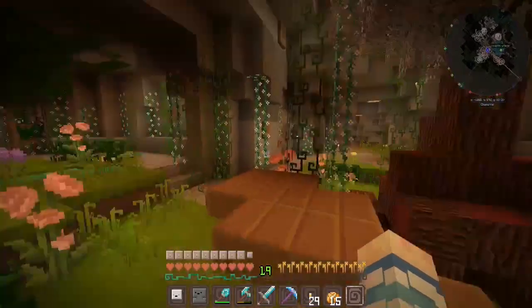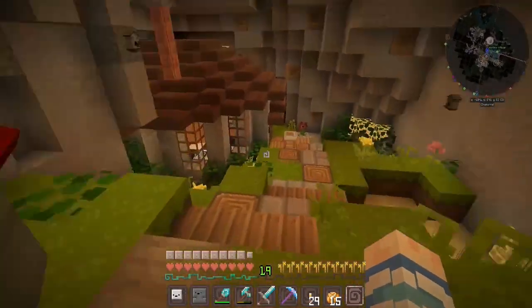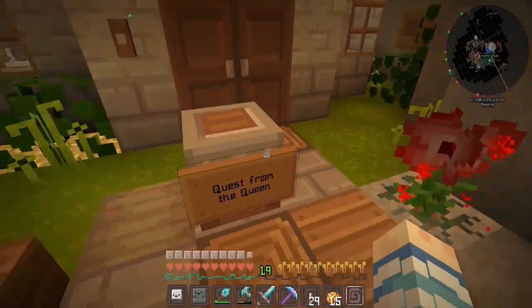We're gonna prank Scott today whenever I find his house. Aha! Scott's house. Alright Scott, me and you, and prank it quest from the quid.